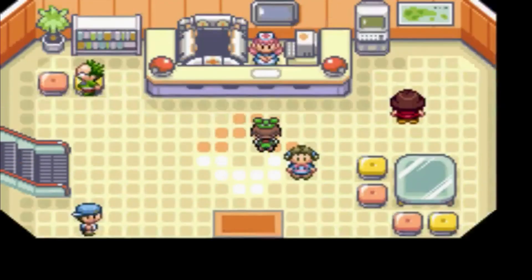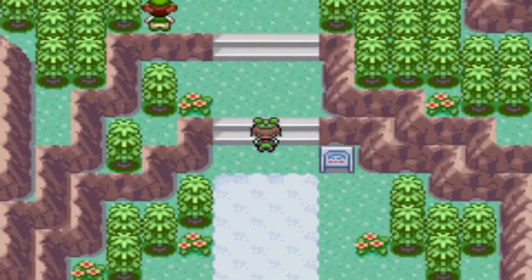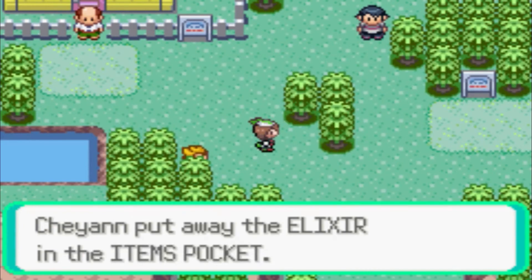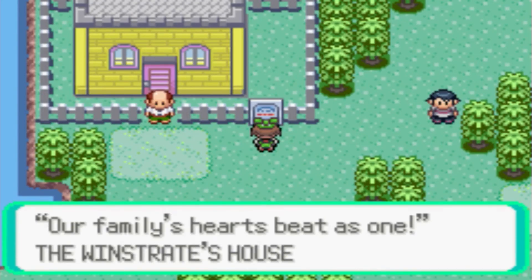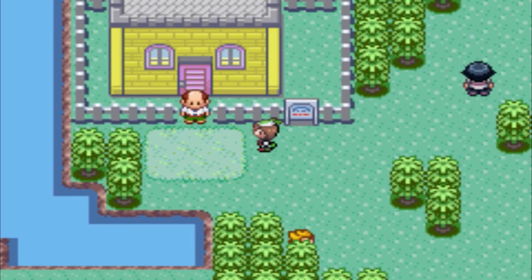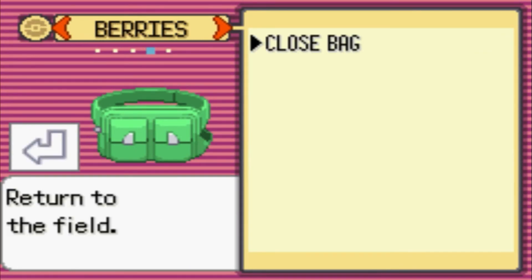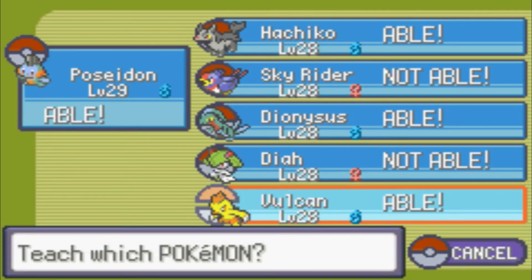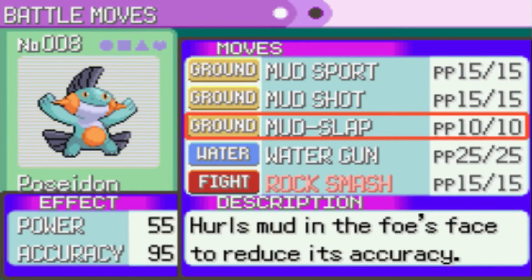Now we'll go straight upstairs, up the road here. I gotta avoid this person and that person — I don't want to get into extra battles. I got an elixir, nice. This is a Battle Family — the Windstreet House. What Pokémon should I use? I gotta get Rock Smash to somebody. Probably Poseidon. Poseidon knows really good stuff. He should get rid of Mudslap because Mudslap is way past its use.